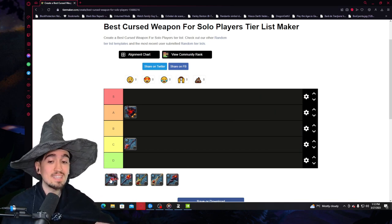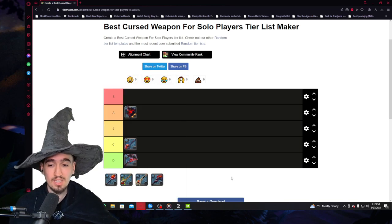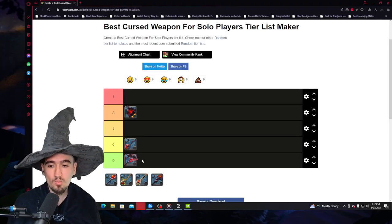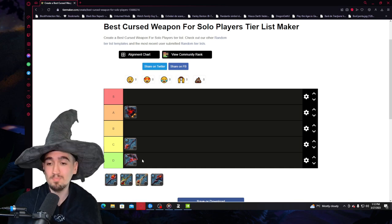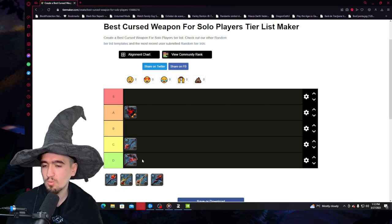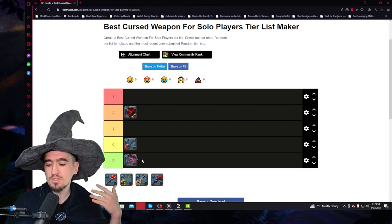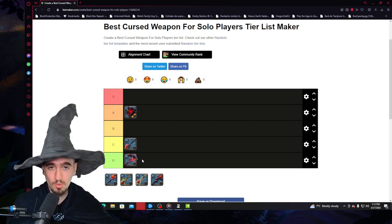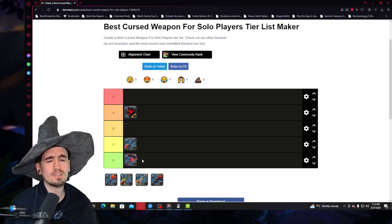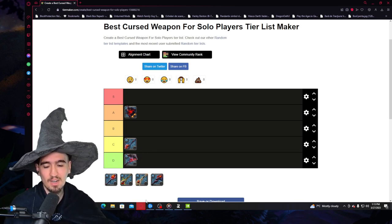Moving forward to the Damnation Staff. In terms of Corrupted Dungeons, this is a D-tier. I'm going to skip straight past this one because this is a ZvZ weapon. The Damnation Staff doesn't work in basically any other content besides ZvZs — not in Corrupted Dungeons, not in the Mists, not in solo open world. You need a group. What the Damnation does is make enemies you hit with the E take more damage, but you're not actually dealing that damage yourself. Very long cast time — it just doesn't work in solo play. Absolutely D-tier.